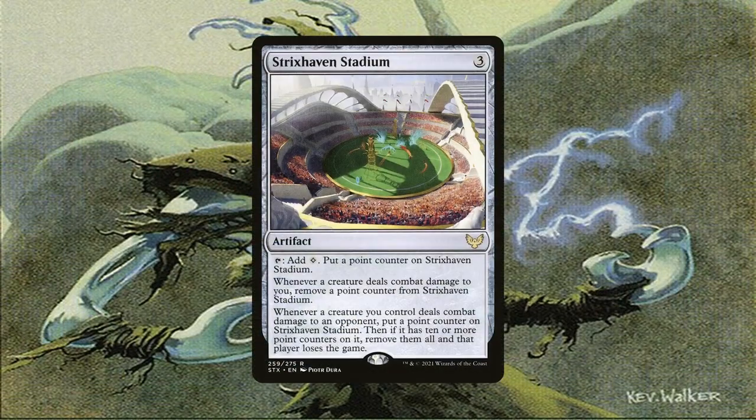Strixhaven Stadium does it even faster. This 3 CMC mana rock gains a point counter whenever you tap 4 mana and whenever a creature you control deals combat damage to an opponent. So if you're swinging in with a bunch of saboteurs each combat step, you'll definitely get to 10. And once it has 10 counters or more, you remove them all and that player loses the game. This can be achieved realistically each turn if you had 10 unblockable creatures in play.